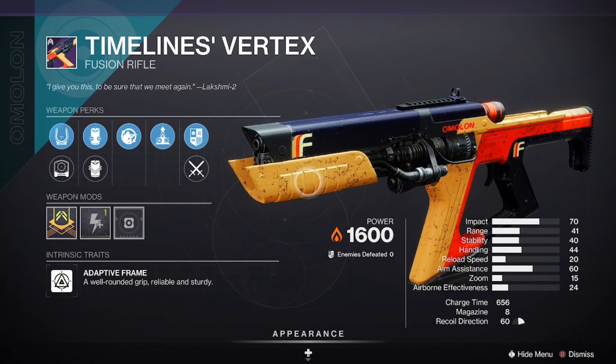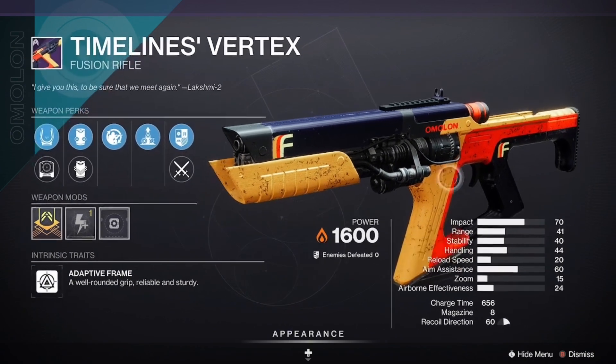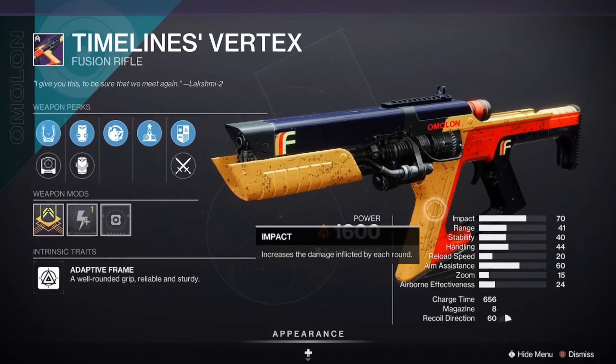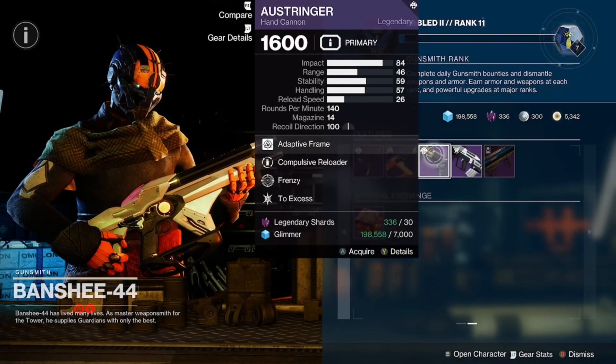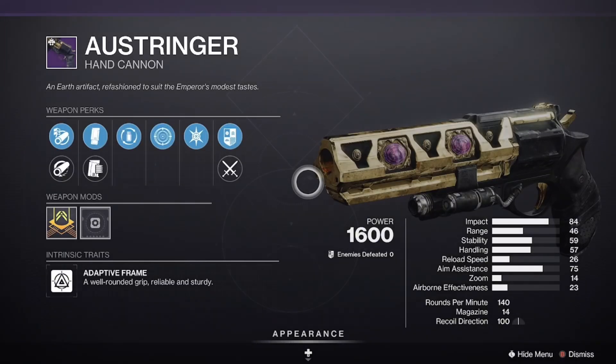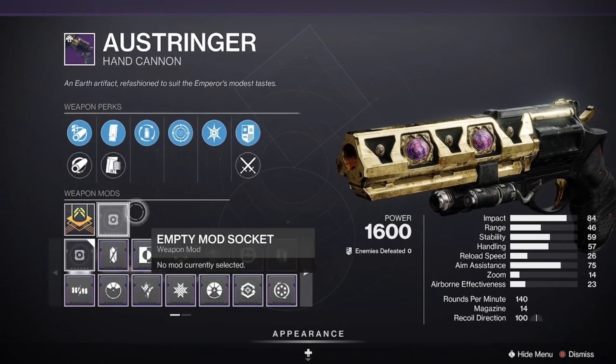...another rapid fire fusion rifle with this design. I love this fusion design — I just want us to have a really really good one, just saying. I always like that design. Ostringer coming in with Frenzy and Compulsive Reloader — no masterwork on this, it's a craftable weapon of course.